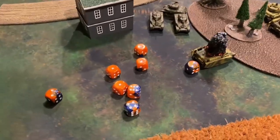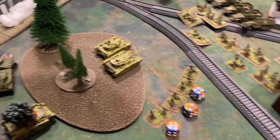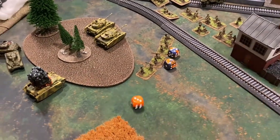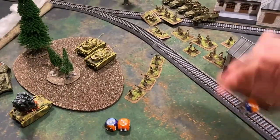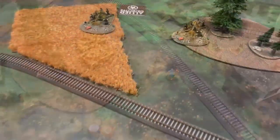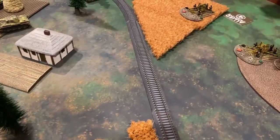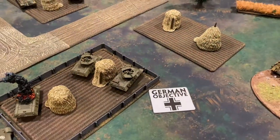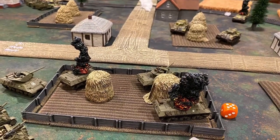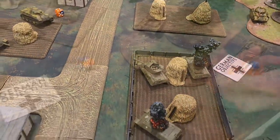The other two Panzer IVs in the woods open up machine guns — eight shots total hitting on threes — but an abysmal roll yields only three total hits on the bazooka teams. All three-up infantry saves are good. The 88s fire down at the M10s — long range and concealed means sixes — but a rules fatigue error counts a five as a hit. A firepower test is taken and one M10 is blown. The Panthers in the middle both miss, needing fives.